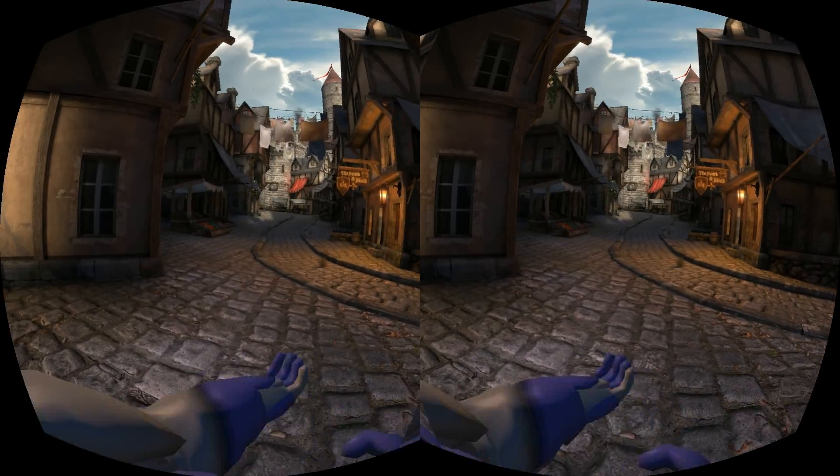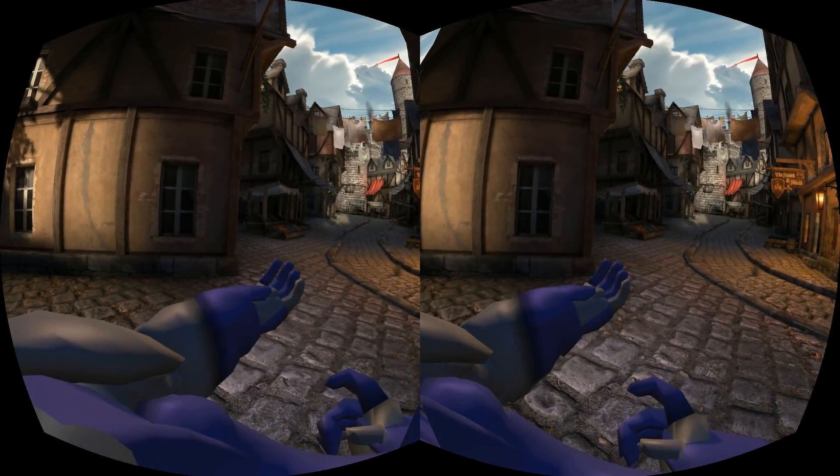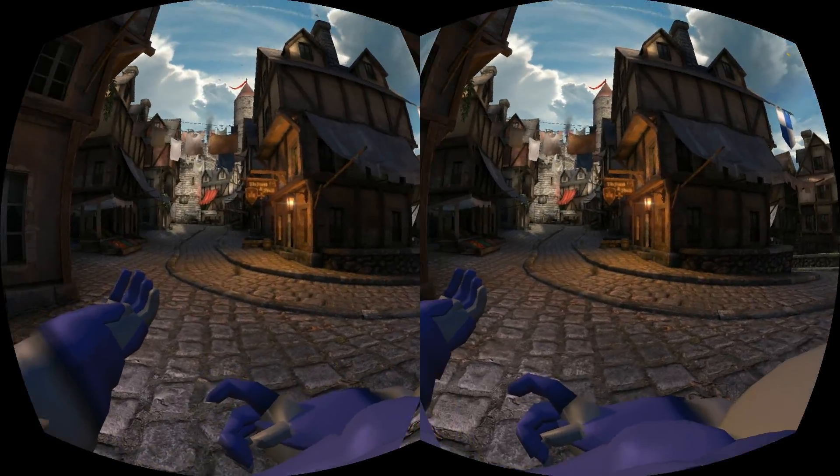Strangely, Pitch does not make your head move up and down, but makes it move side to side. And of course you can move your head separately as well.